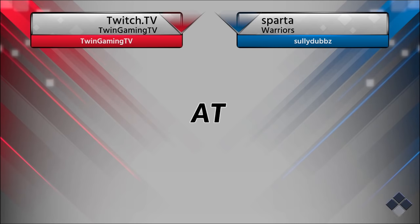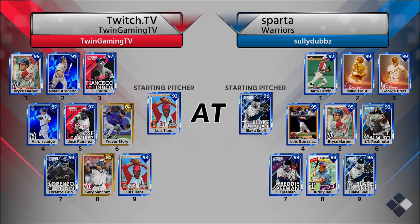We're playing the Sparta Warriors. Our opponent has 92 Barry Larkin, Immortal Mike Trout, Immortal George Brett, 95 Louis Gonzalez, 95 Harper, 92 Finest JT Realmuto, 93 Finest Freddie Freeman, 89 Buddy Bell, and 96 Finest Blake Snell. We have Louis Tiant on the mound in addition to Bryce Harper's debut.